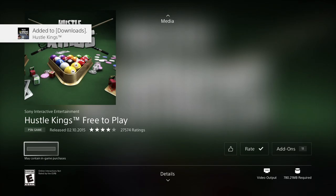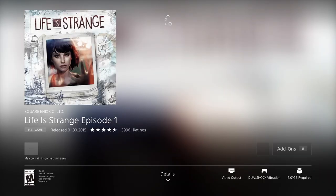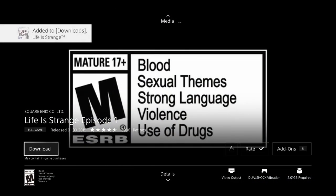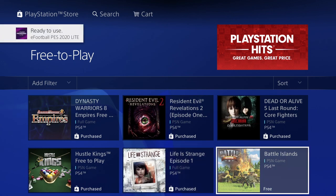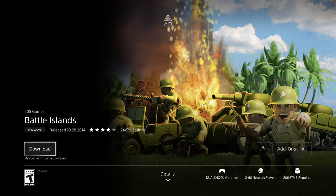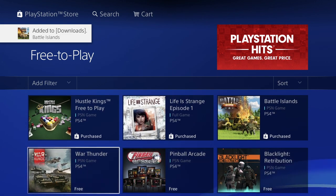Now we have Life is Strange Episode One — full game. You don't see a price, which is perfect. Let's press download — it's not asking to verify any payment information, which means it's free. After all, we are in the free section. Let's go back and we have Battle Island. That's 206 megabytes, not even half a gig, so the download will be quite fast.